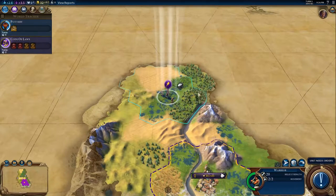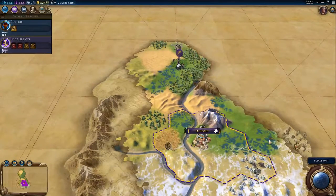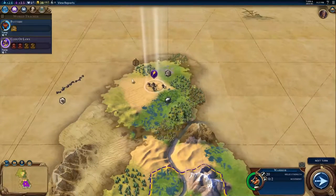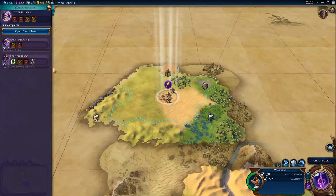Let's go up this way — there's some stone. I have no idea where the ocean is here. That's a little bit of a concern. Hopefully the scouts will find that pretty quickly. There might be a coast there. We shall see next time, I guess. Okay, I've got to choose a civic: craftsmanship and foreign trade.